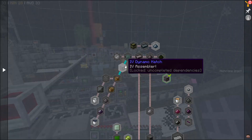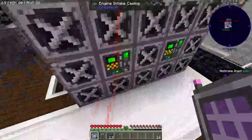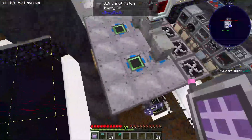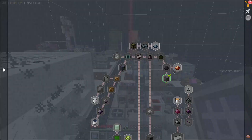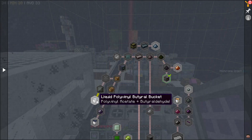In order to work our way down to IV dynamo hatches, which will triple the energy of our large combustion engines and give them 1.5 times fuel efficiency, we need to do a lot of different chemicals. Arch is currently working on petrochem so that he can get us polyvinyl butyral.